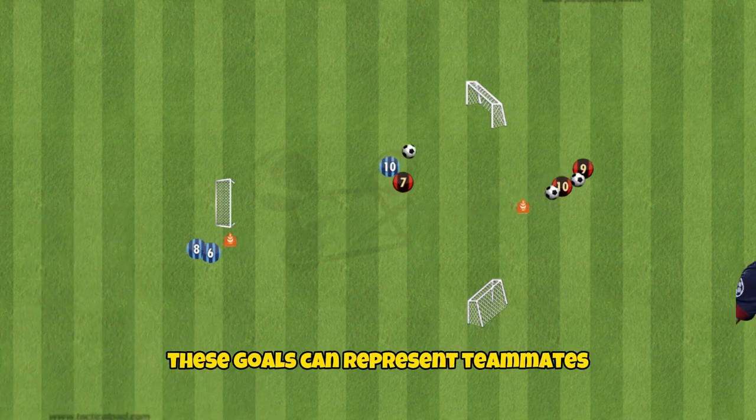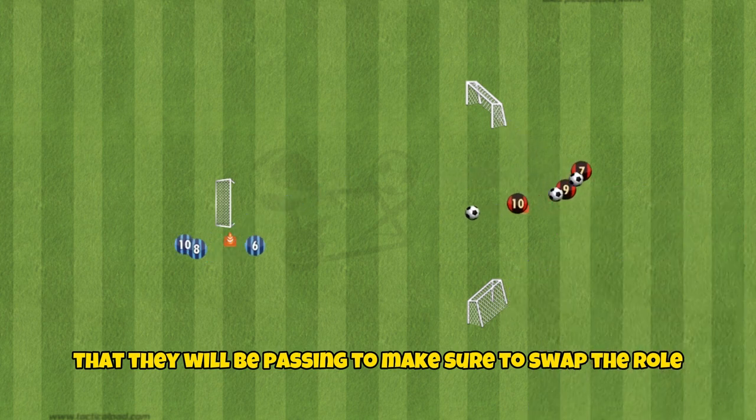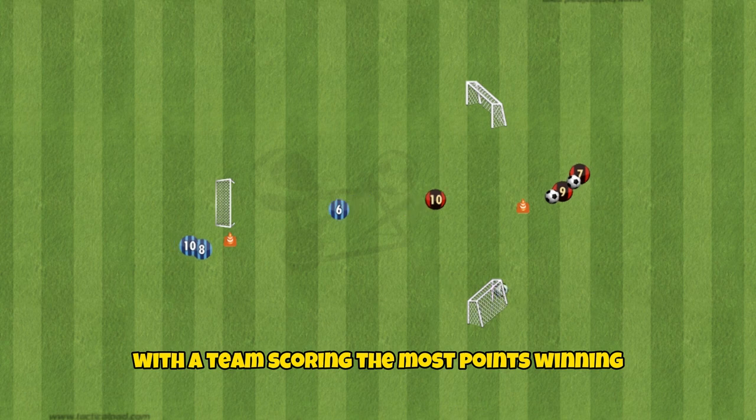In game-like scenarios, these goals could represent teammates that they will be passing to. Make sure to swap the roles so both teams have had a chance to defend and attack, with the team scoring the most points winning.